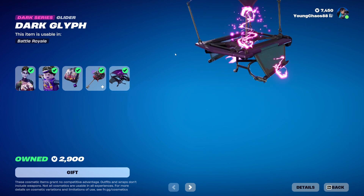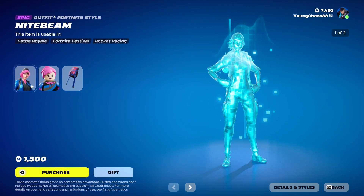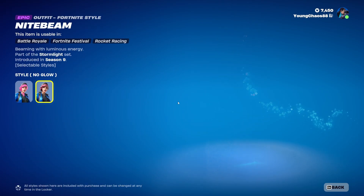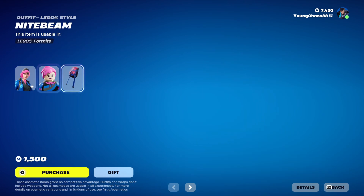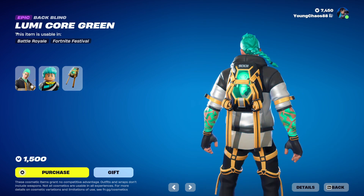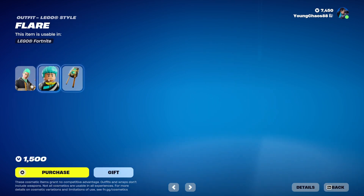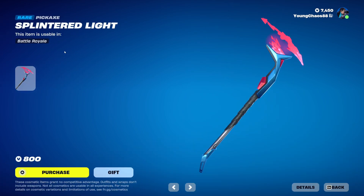Dark Lift is a dark series glider for 500 V-Bucks, and you can buy everything else separately. Night Beam returns with the Lumicore Red, an epic outfit for 1500 V-Bucks — the skin includes a second no-glow variant and a Lego variant, though it's a non-detailed one. Flare comes with the Lumicore Green, also an epic outfit for 1500 V-Bucks, with the same no-glow variant and a non-detailed Lego variant.